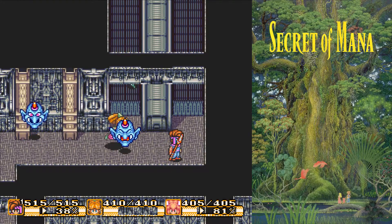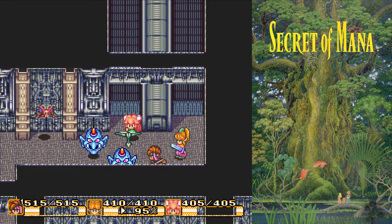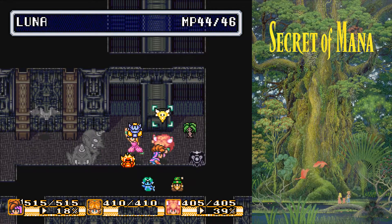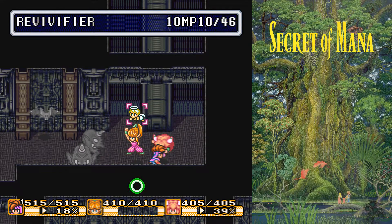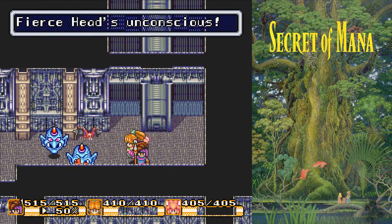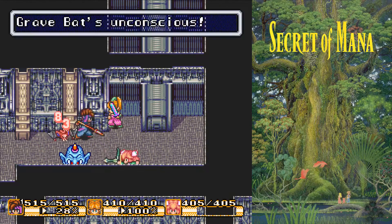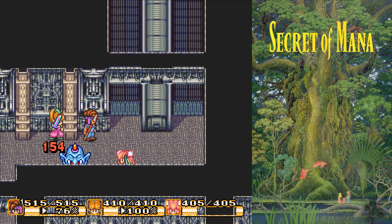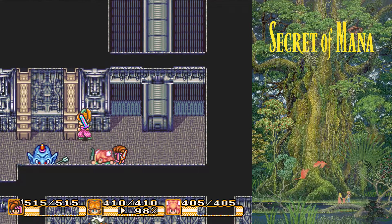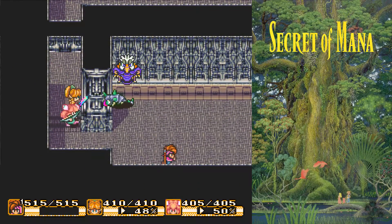We've got some Fierce Heads. These guys don't have any special drops, but they can poop out other random enemies. I need to work on Ellie around either a cheap inn or a free healing spot. I like doing it outside Pandora simply because it's very easy to get your weapon levels up.